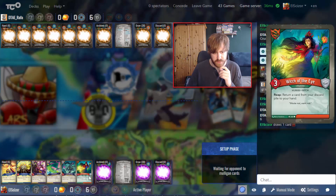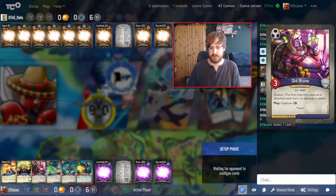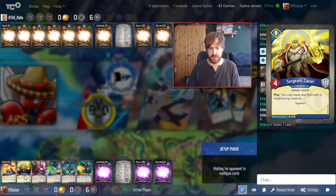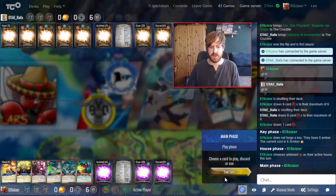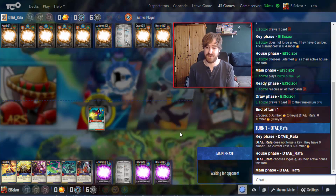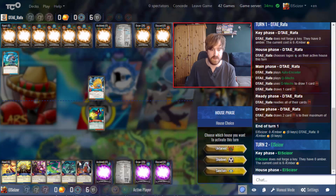Yeah, mulliganing. The new hand doesn't look necessarily better either. I could have kept the other hand — I will probably play Witch of the Eye first anyway. But first turn is the turn where the opponent has the least chance of having an answer, since they only have five cards. It's statistics — least likely time to draw a counter. So we do autoencoder first turn Q-Max and that's it.